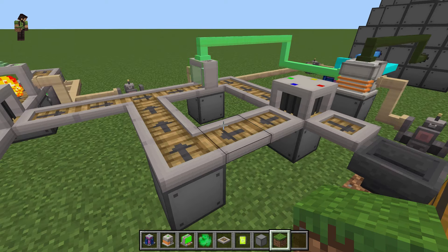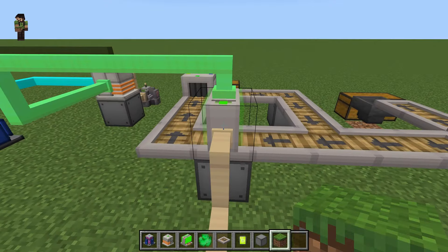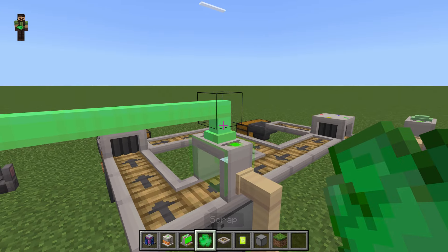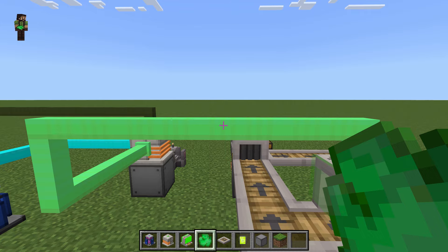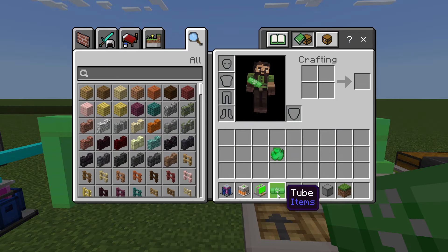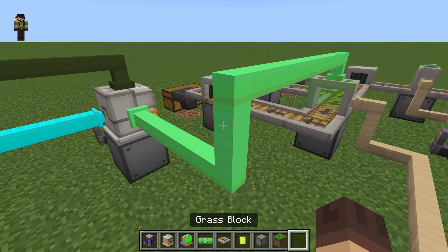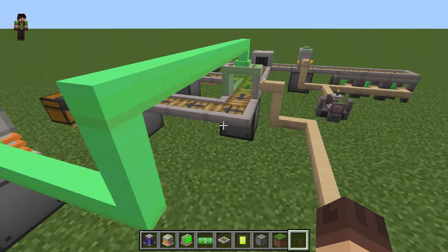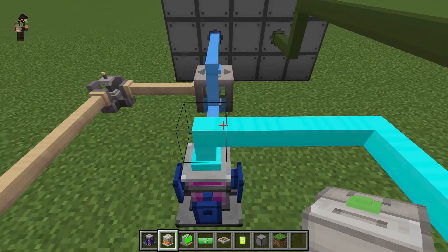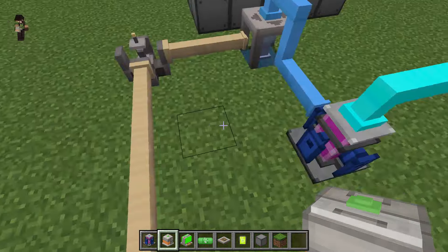To get back to it - I'm routing the uranium cells over here to the neutron activator. What the neutron activator does is convert it into a gas. That gas gets piped over into this chemistry mixer, which mixes fluorine and the uranium together to make the nuclear fuel that gets fed into the reactor.